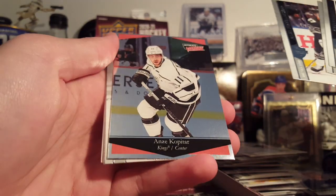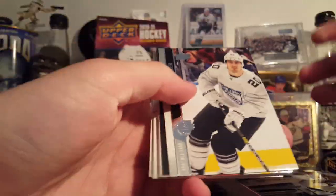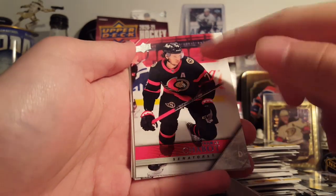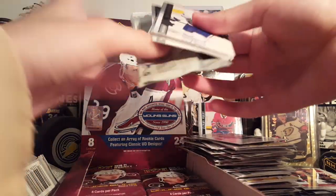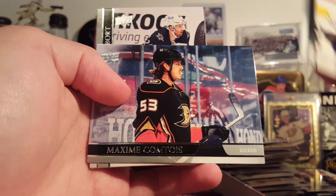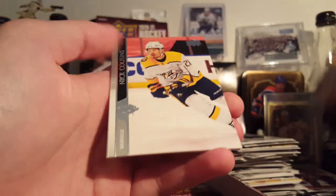Johan Larsson, Anze Kopitar Ultimate Victory — seems to be a couple of those per box. Kreider, Toffoli, here's a 05-06 retro of Thomas Chabot. I like these. I think the young guns of those will sell decently well, because the Series 1 McDavid, Quinn Hughes, and Kael Makara retro young guns sell pretty well. The McDavid sells for like 200 bucks and it's not even his rookie card. Axe Colm 12 — that's a good-looking picture.